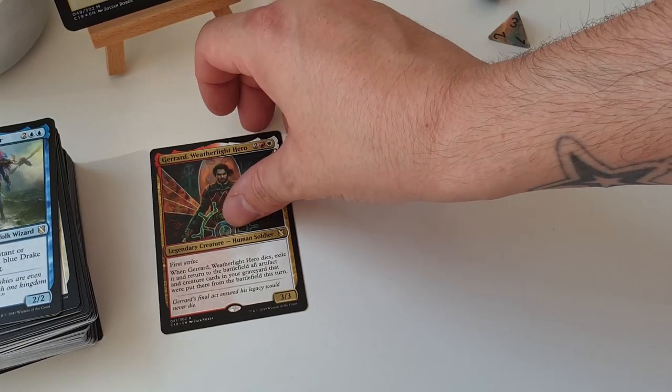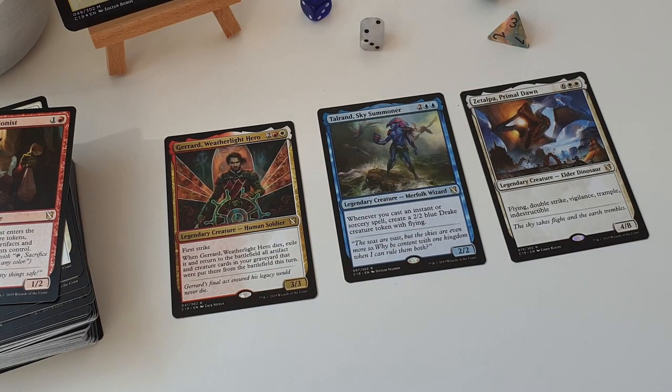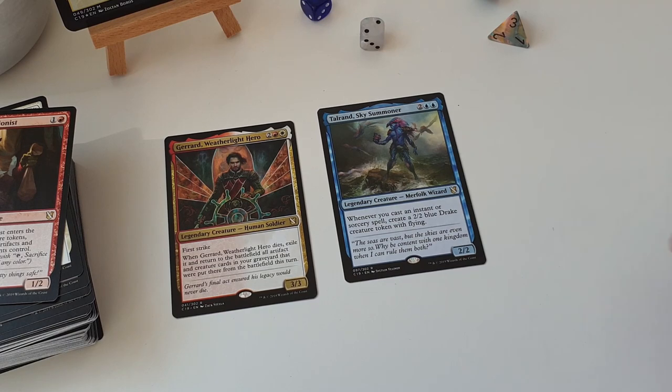We also get some other legendary creatures printed in here - two reprints and one brand new one! If you've seen any of my commander videos, you'll know I absolutely love Gerard, Weatherlight Hero - the art from Zack Stella is absolutely stunning and it's such an interesting card to build around. I'm thinking I want to build some kind of artifact-based Boros deck around him. The reprinted commanders, Talrand and Zatalpa are in here as well. Zatalpa probably won't be anyone's commander, but Talrand is a really interesting choice, playing on casting instants and sorceries to build up your drake army.